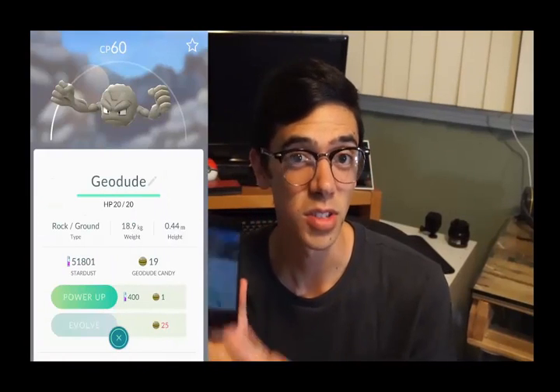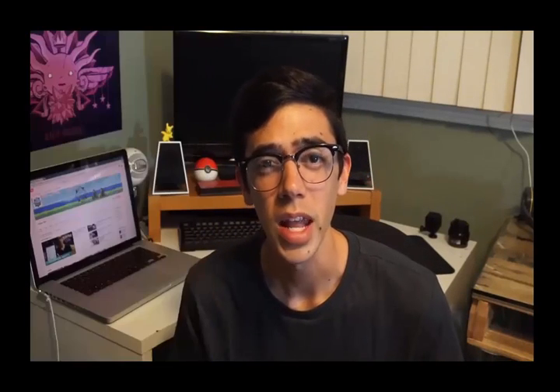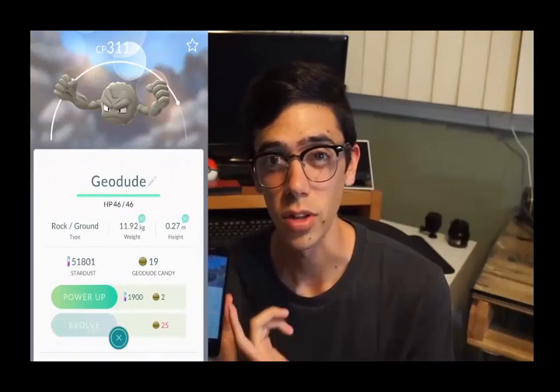Let me explain. Let's say you're level 5 when you catch your first Geodude. By level 9, you've caught enough to have 25 candies, so you can evolve one into Graveler. At this point, you'd choose your strongest Geodude, who has about 60 CP — this will get you a Graveler with about 136 CP. Now you need to collect another 100 candies to evolve that Graveler into a Golem. Let's say you're level 17 by the time you have enough candies. By this time, you'll have encountered much stronger Geodudes in the wild. If you were to evolve a Geodude with 311 CP, you'd end up with a much stronger Graveler and in turn a much stronger Golem.